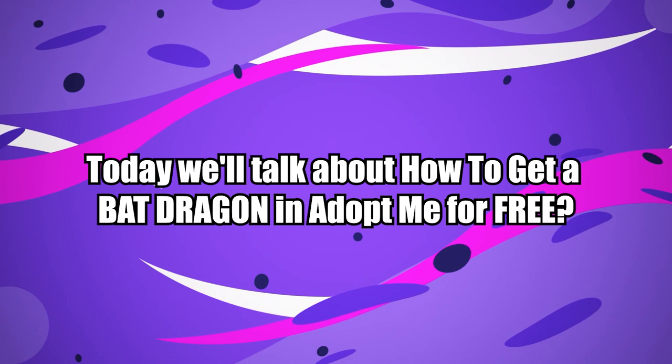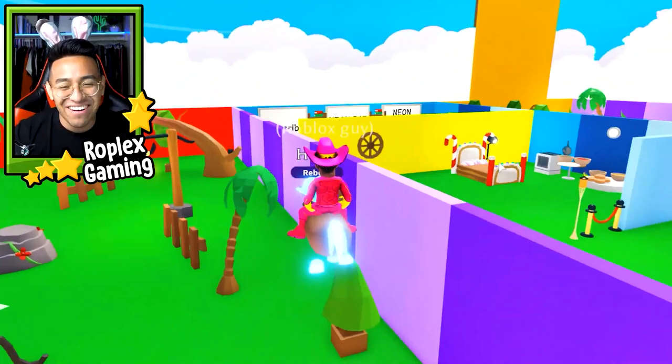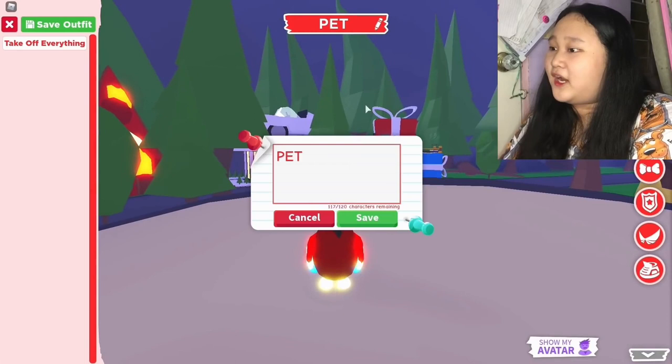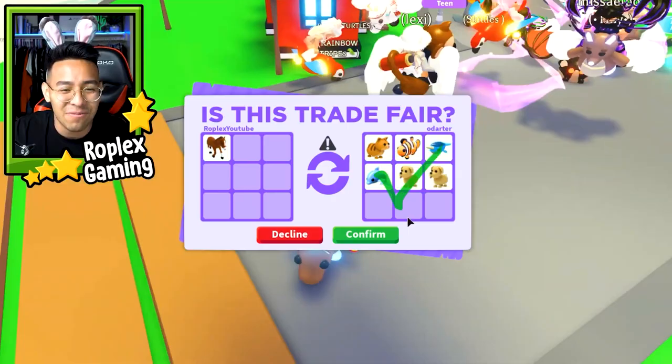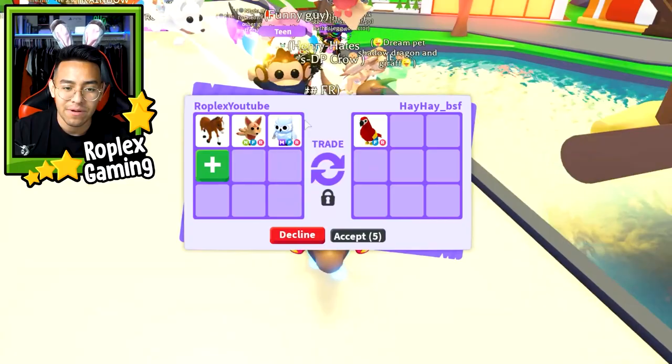The 2019 Halloween event took place from October 18th to November 1st, 2019, and included a wide range of events and merchandise. These products are now only available by trading. Candy was the event currency, which could be won or bought with Robux by participating in the activities. The activities took place near the hobby quarters, which were near the playground.